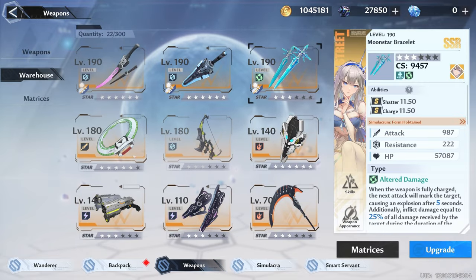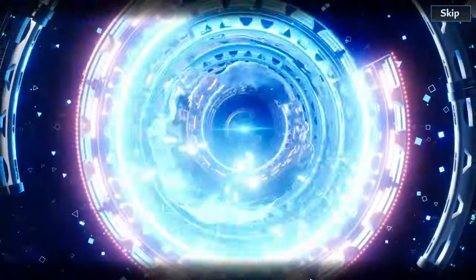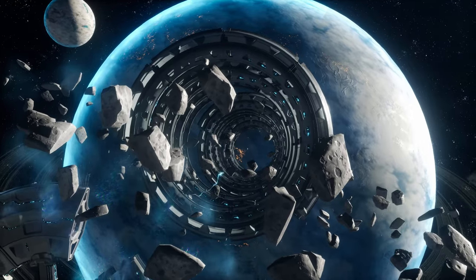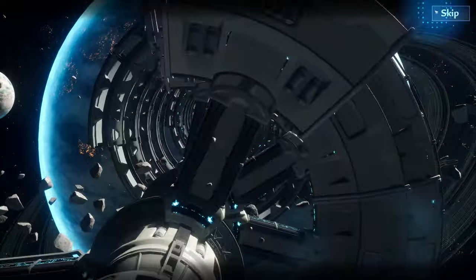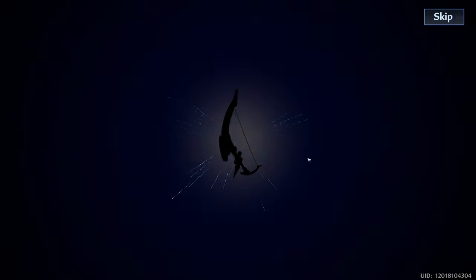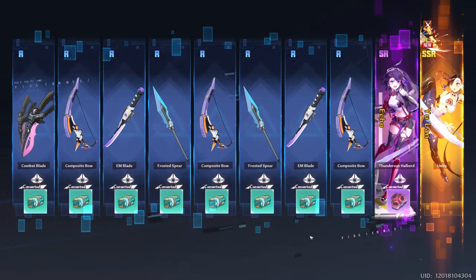Let me go ahead and get the augment for that. Third 10 pull — let's see what we get. Nothing there. I'll just start skipping at this point. Nothing. Nothing. Alright, here's a guarantee. We got something. Hit guaranteed — we got her, boys! We got Yulan. That's a good deal.